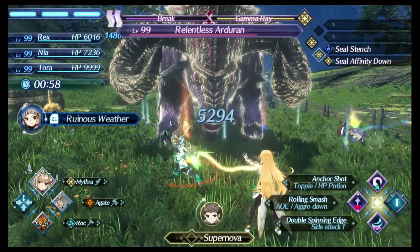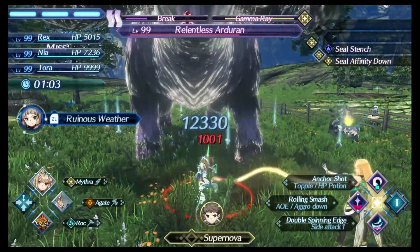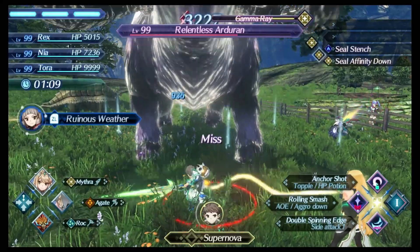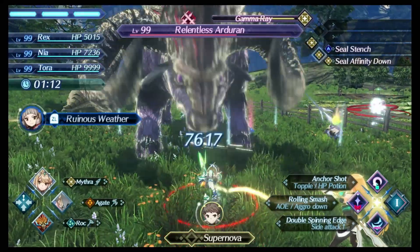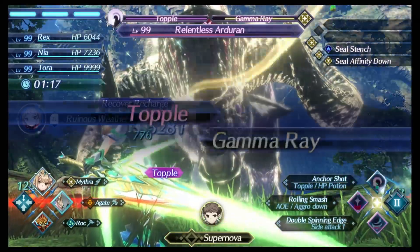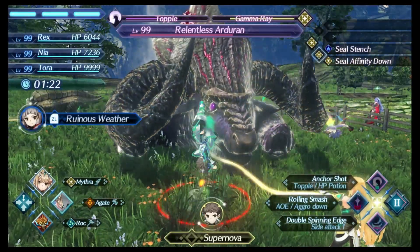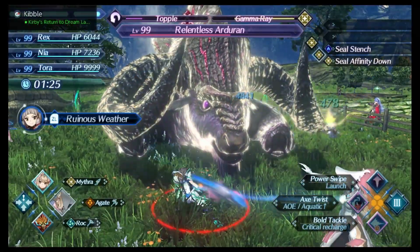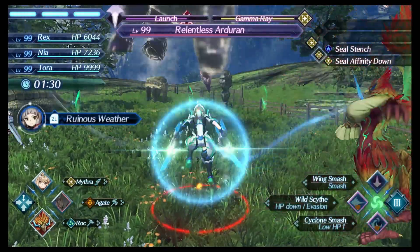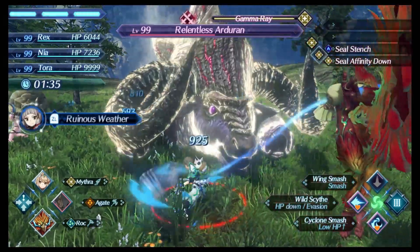That clock extends the duration of the actual blade combo. The little weird bubble thing increases your party gauge so you can do chain attacks a lot more frequently. And then you saw the smash — it had that little attack indicator, meaning increased damage. Here, topple actually has the nice screen and does the extra bonuses. Launch also does the bonuses, and smash also does those. So those are those steps.